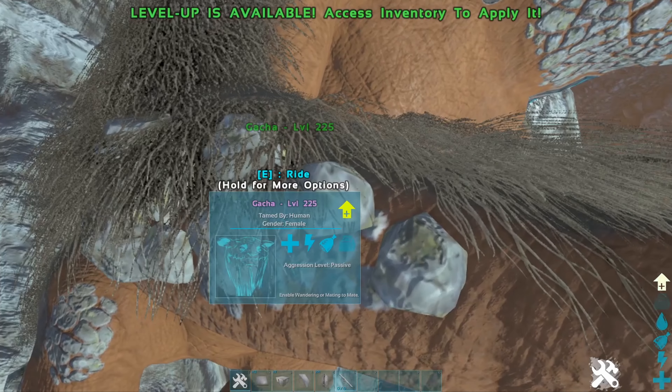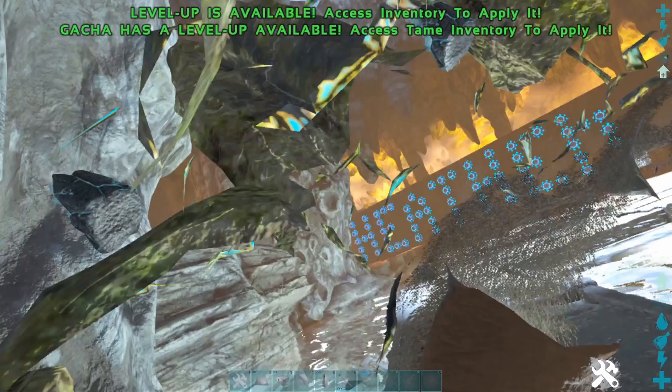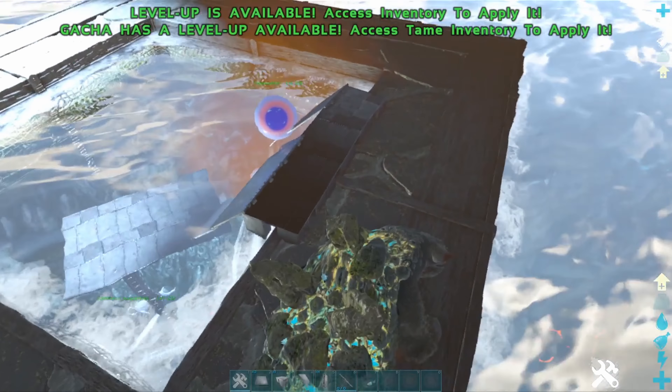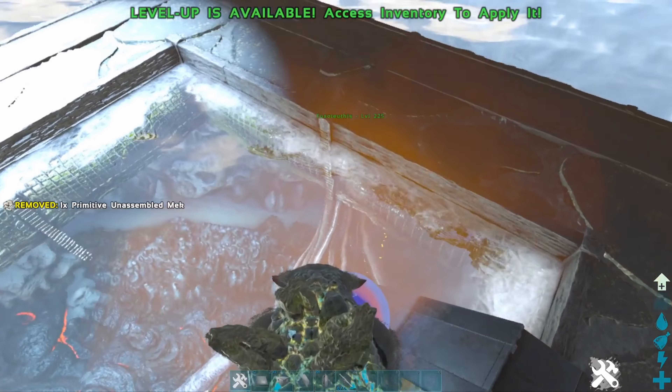You just take a Gacha. Make sure it has some random crap in its inventory, otherwise it'll eat your eggs. That part come on top.